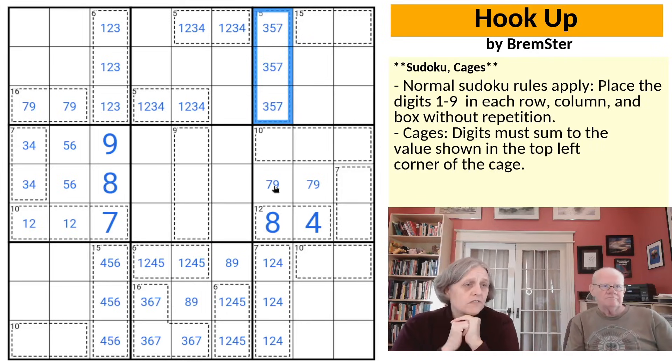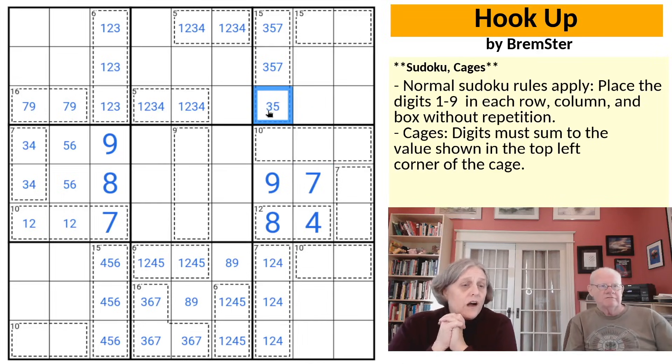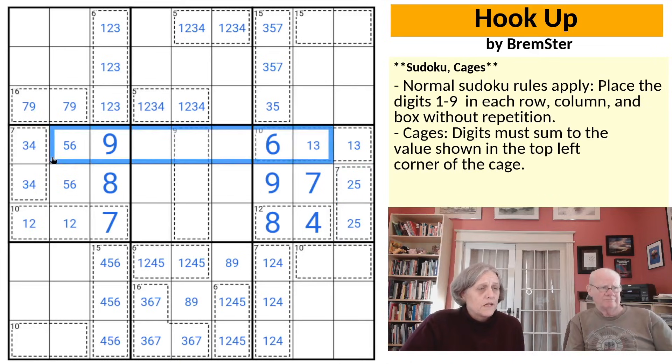The 7, 9 pair is looking across in row 3. The 7 looked down and took the 7 out of the 7, 9 pair. For the column, we have 1, 2, 3, 4, 5, 7, 8, 9 — we're missing a 6. We need another 4, which can only be a 1, 3. That's going to make our 7 cage a 2, 5 pair. The 1, 3 looks left, giving us the 4 and the 3.